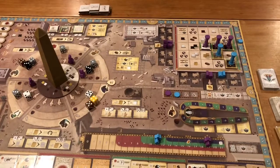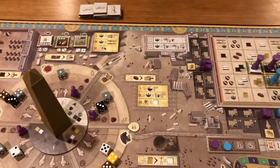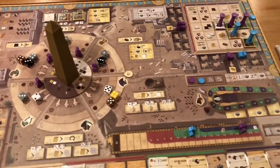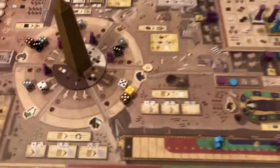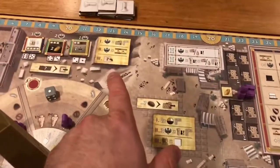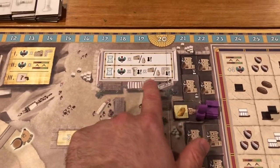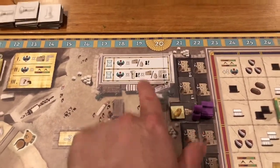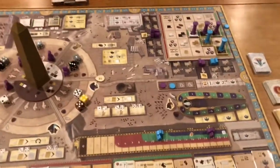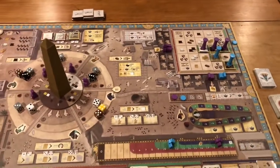One of my beefs with the game — and I love a lot about this game — is that the iconography, while it's there, is just a little too cryptic to be obvious. Maybe I'm just slow, but specifically some of this stuff: on this scoring spot, whose pillar? I guess it's my pillar times these buildings, but they've got to be mine. It's just a little obtuse and I wish it were clearer. It takes a little bit to get used to.